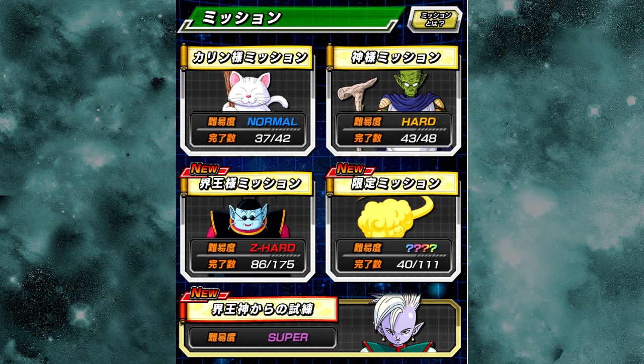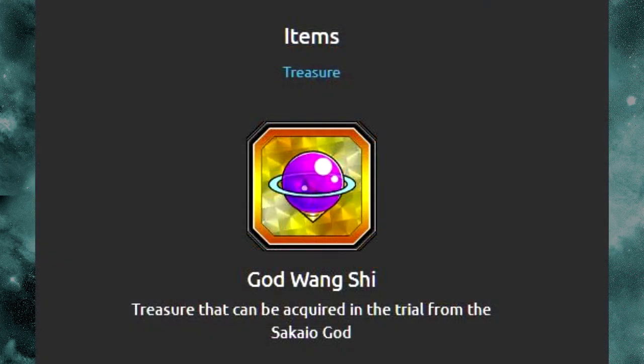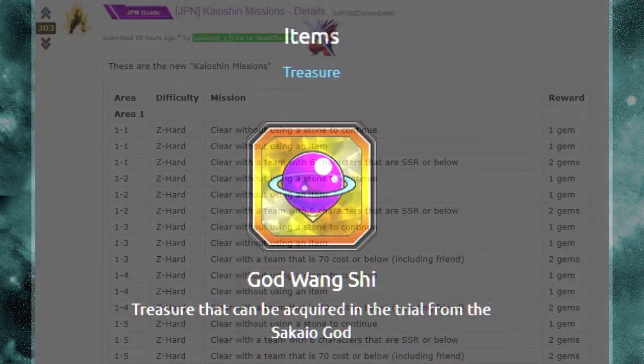Now, what you've all been waiting for — the new Baba stuff. First off, there are new missions and items that go along with them. Under the missions tab you're going to see the Supreme Kai with a big bar on the bottom. The new item, translated from Japanese as 'God Wang Shi,' is a treasure that can be acquired from the trial of the Supreme Kai. It's a gem-looking thing that kind of reminds me of the tip of Whis' staff — it's purple, while Whis' staff is more aqua blue — but whatever.